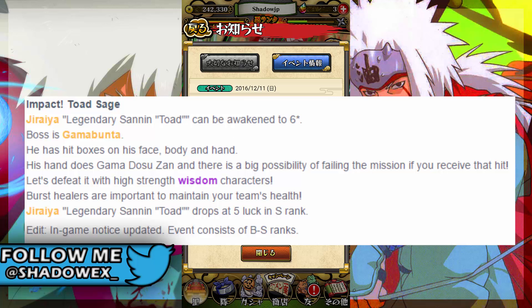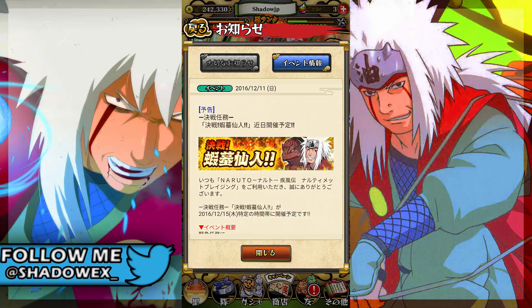Jiraiya the Legendary Sannin drops at five luck from S-rank, and it goes from B to S rank.